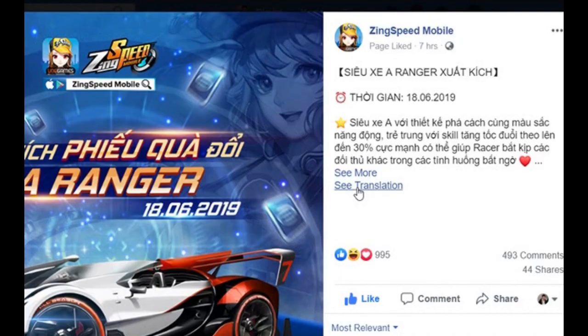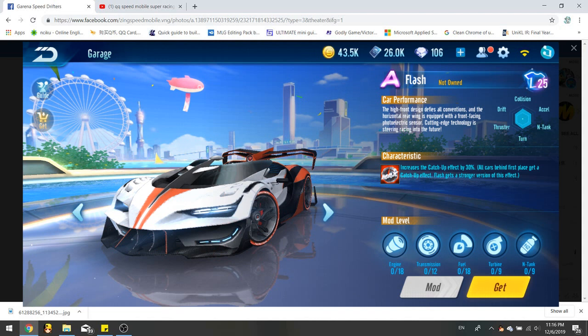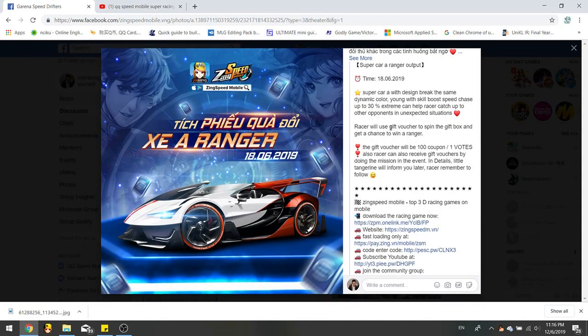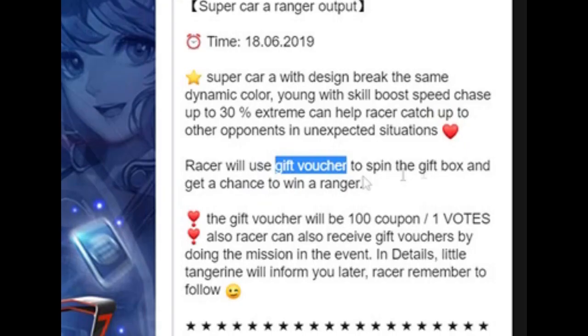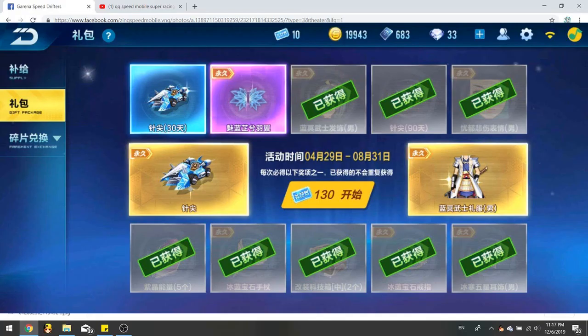It's coming on June 18. Let me translate this — it's a super car. I'll show the snapshot from SpeedDrifters. For this car, the racer will use gift vouchers — this specified gift voucher here — to spin the gift box and get a chance to win a Ranger. Gift vouchers will be 100 coupons for one piece, which is the blue ticket you can see here.